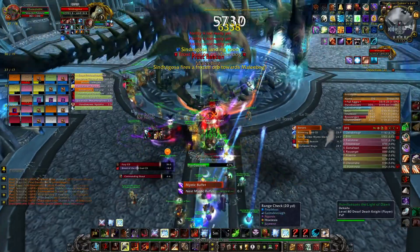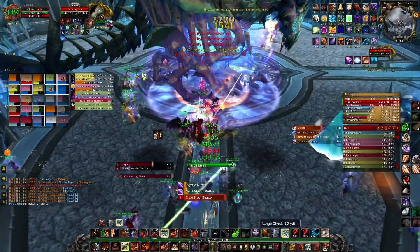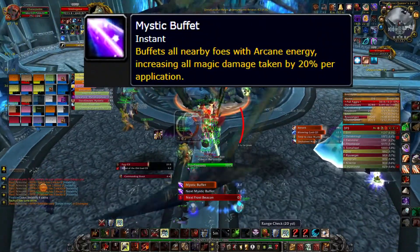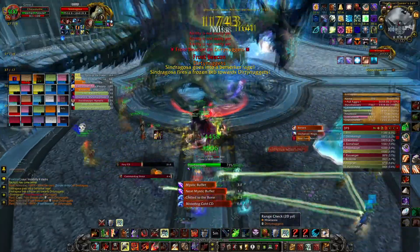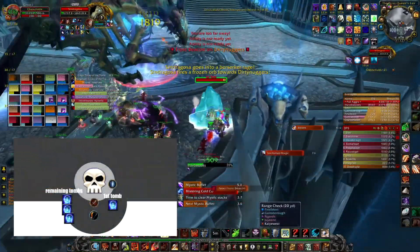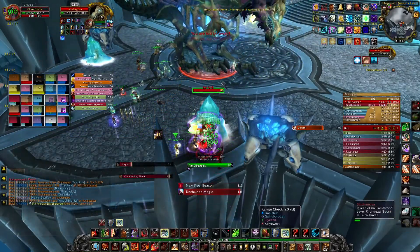Once we enter phase 2 at 35% health, Sindragosa will remain on the ground but gains a few abilities. She now applies a stacking debuff called Mystic Buffet to everyone, which increases all magical damage received per stack. She also targets one player with Frost Tomb, the same as in the air phase. During this phase, the first tomb needs to stand at the right side marked with a flare, and the remaining tombs will stand at the left side.